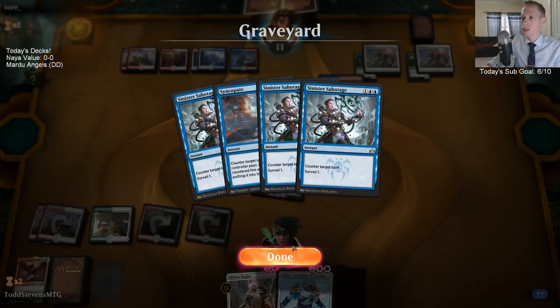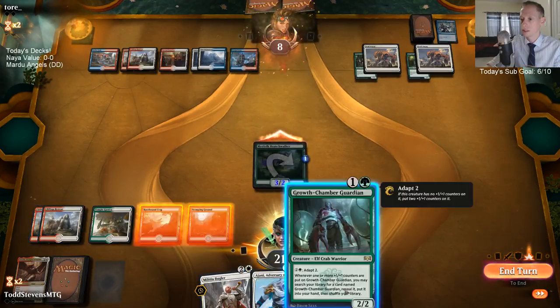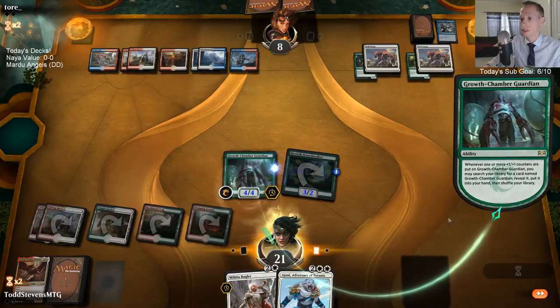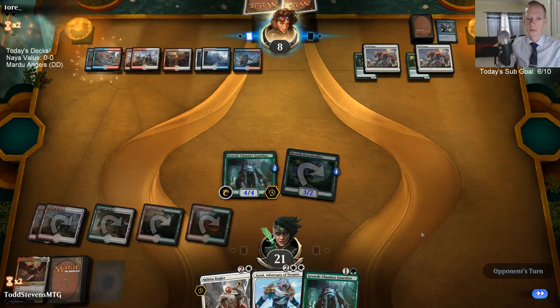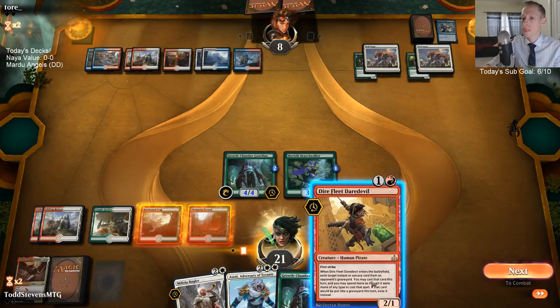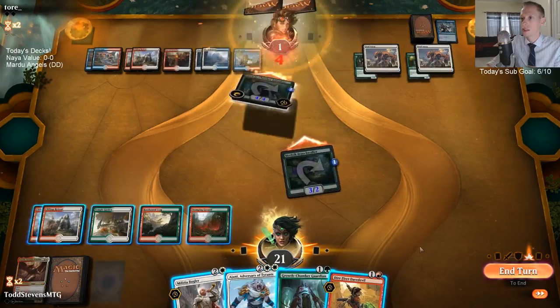They surveilled over another counter spell — you would think they'd just be happy with another counter spell, but I guess not. Let's go ahead and Growth Chamber Guardian — that resolved adapt, nice! Go grab another one. I could Daredevil and get Sinister Sabotage and attack — if they play a Settle or something like that, we get to counter it. I think I'm just going to attack — they go down to one anyway.